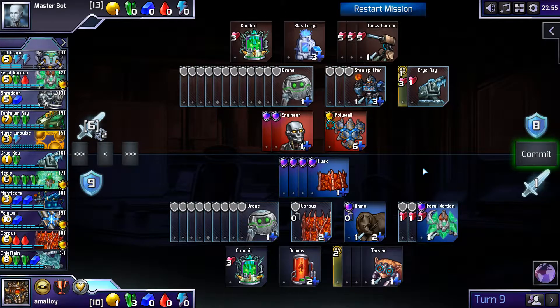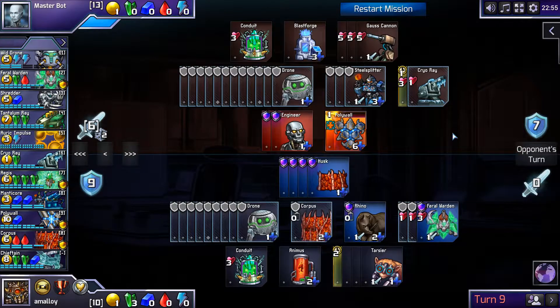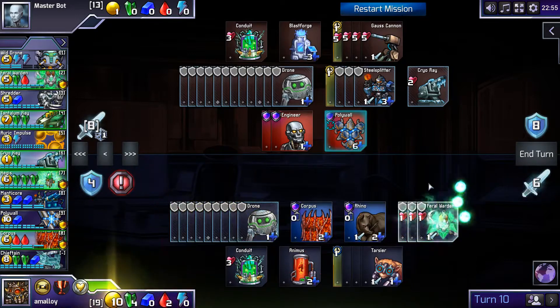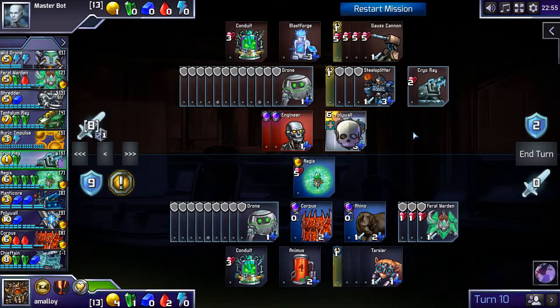I'll still have six attack next turn for the Polywall if I want. At least he has no idea how to use — well, this isn't the worst use of Cryo Ray I've ever seen. It made me lose granularity. But like, I have to find five defense somehow? I can build two Feral Wardens — doesn't seem very good. I guess I can build an Aegis. Wait, it has to be more than five? Yeah, right — five is just to not absorb.